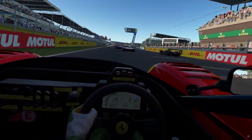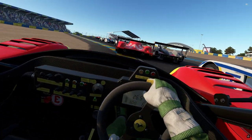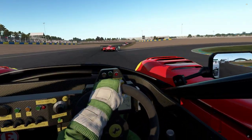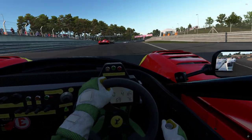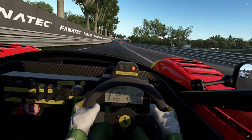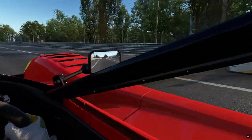I have not done any tuning on the car, I'm running bone stock. The 333 SP is a bit long in the tooth compared to these other cars. What they've done is adjust the handling of the car somewhat — I can confirm the power-on understeer is gone. They've also adjusted the BOP slightly. Don't expect to be flying off at the front of the field because the car hasn't really got it in it, and we are running the AI at 100% now, not 80.